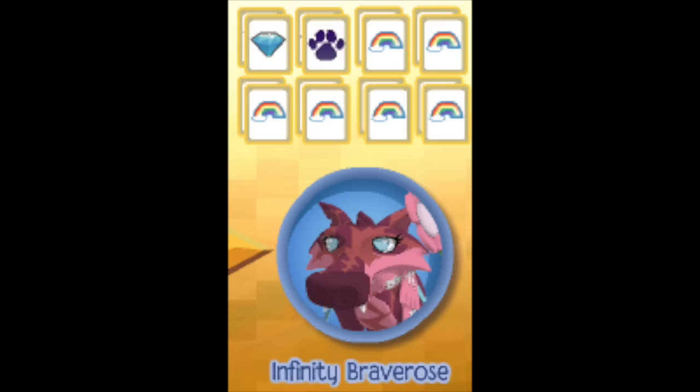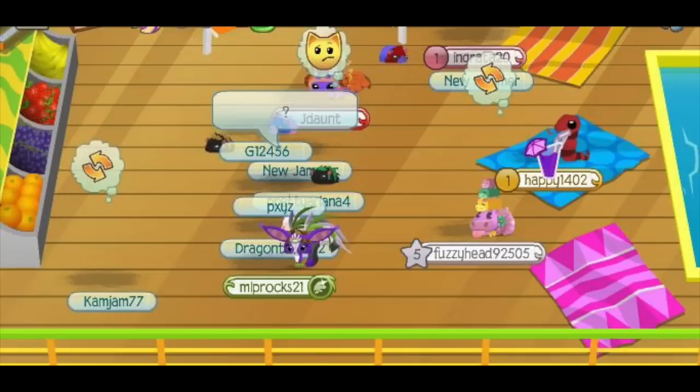When playing Pairs, this person found that they actually had three pairs of the same picture at the cruise ship party. None of the actual animals spawned — only the little pet beans did.